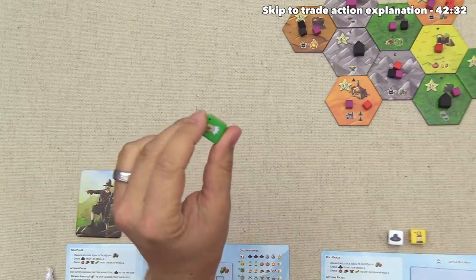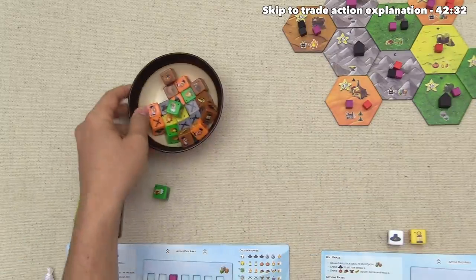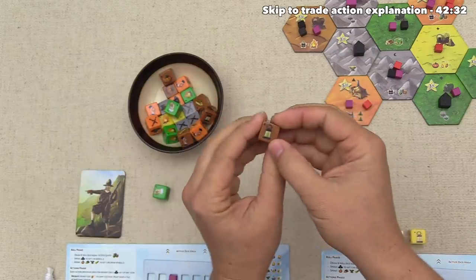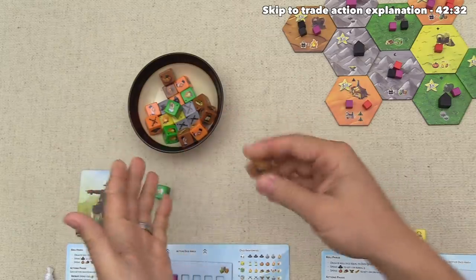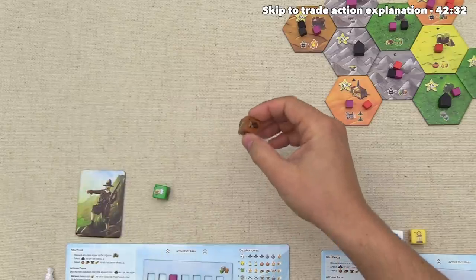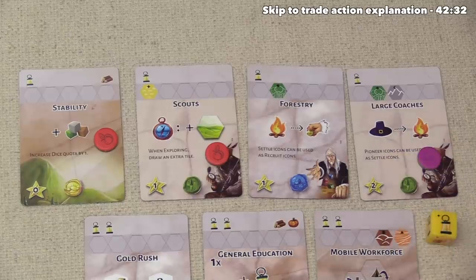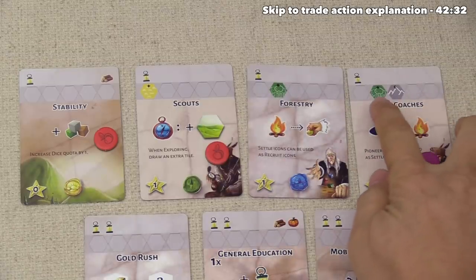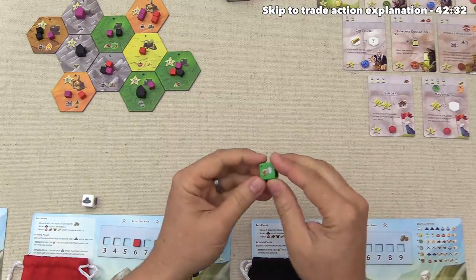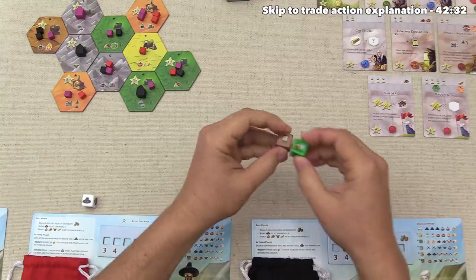We take our second action — recruit — and grab a brown die since we now have presence on brown terrain. Brown dice are covered in resource symbols including gold and one research icon. Combined with other dice, they enable strong harvesting for future trading into victory points. Red's second action is research for Large Coaches, having presence in forest and mountains. Black recruits a single brown die as well, and both dice go into spent zones.